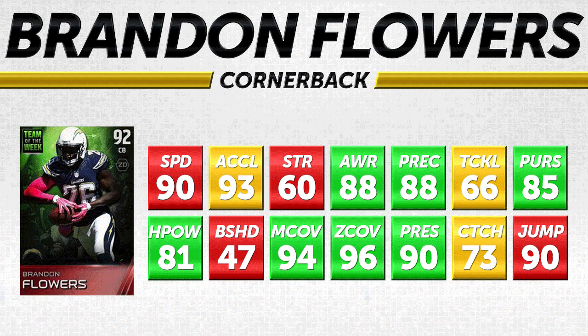The final item of today's video is cornerback Brandon Flowers for the San Diego Chargers — a pretty nice cornerback card, but it struggles in the one area I think is most important: speed. 90 speed. Imagine trying to put this Brandon Flowers head-to-head against that DeMaryius Thomas — he's going to get abused because DeMaryius Thomas has way quicker acceleration, way quicker speed, and is much stronger. For a card that's 92 overall, 90 speed with a ridiculous price tag — I'm not sure I can justify it.